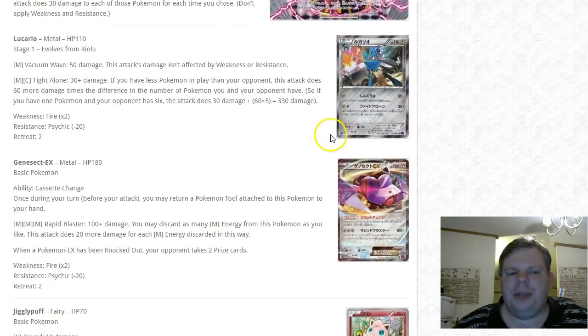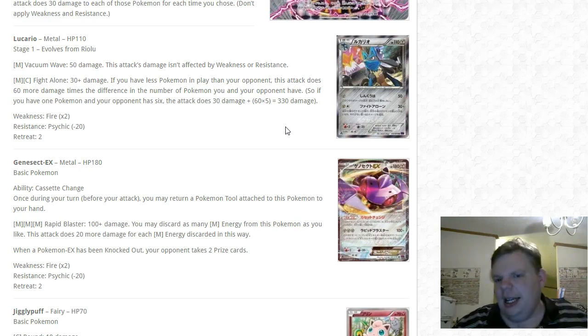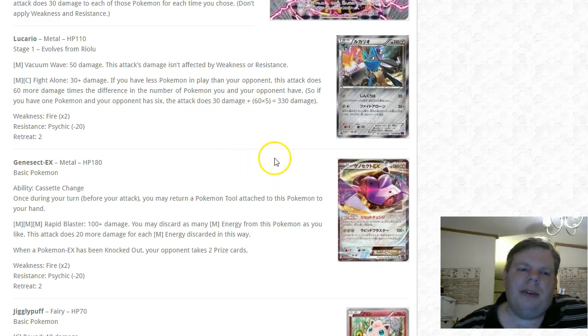This Lucario is metal type, 110 HP. Fight Alone for metal and colorless does 30 damage, plus 60 more times the difference if you have fewer Pokémon in play than your opponent. If you have two Pokémon and they have six, that's a difference of four — 30 plus 240 for 270 damage. You could keep Lucario on the bench as a finisher, deploying it when it's one of the last Pokémon standing and your opponent still has a full bench.